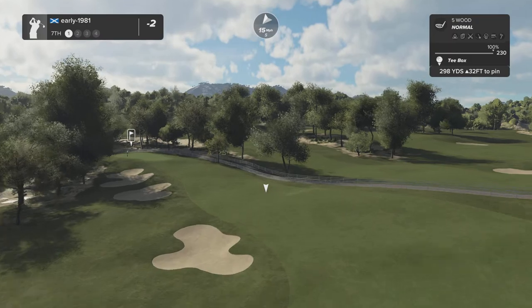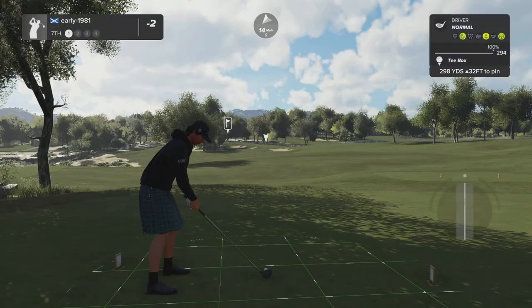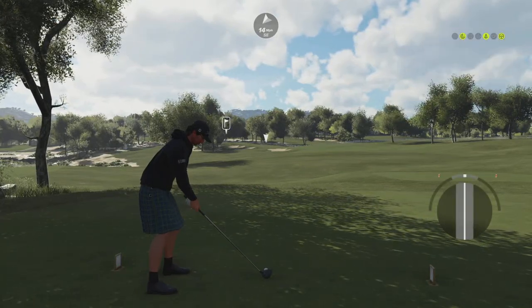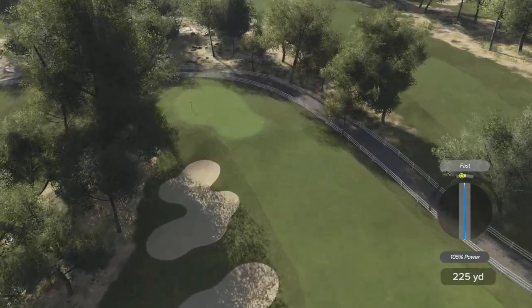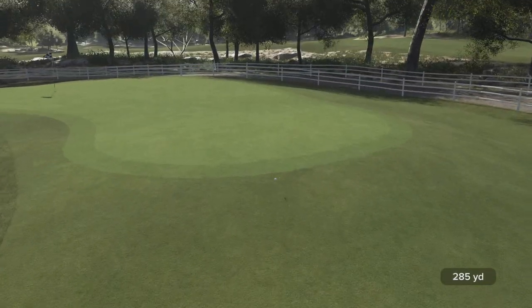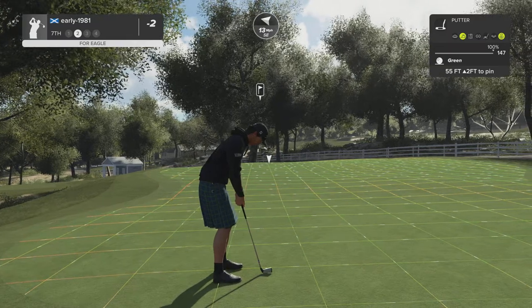Remaining at two under through six holes. Hole seven is a drivable par four — even with this wind hurting me I believe I can overpower this and get it kicking up from the fairway. Executed superbly at 105% power — this ball is going to kick up and leave me an awkward uphill putt but it is a good eagle opportunity from 55 feet out.